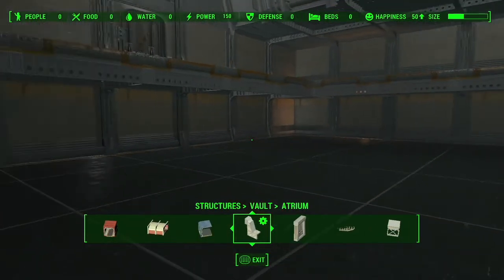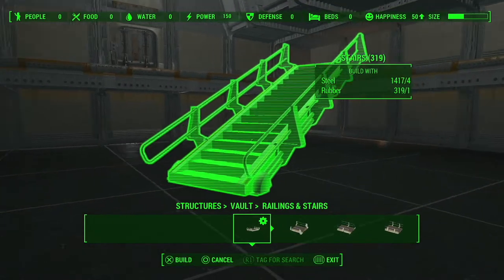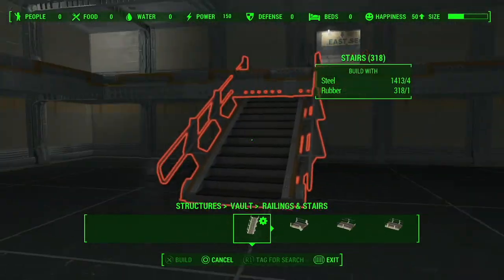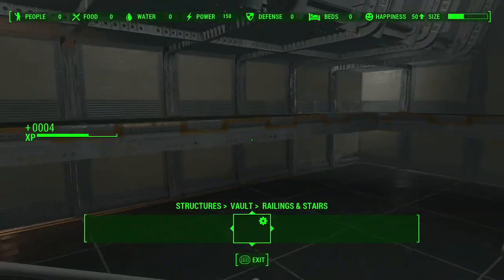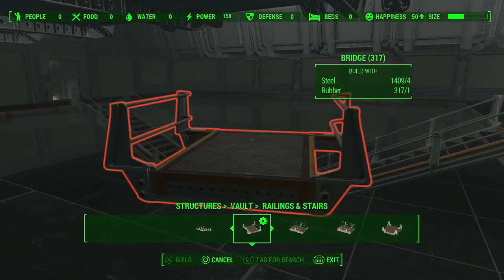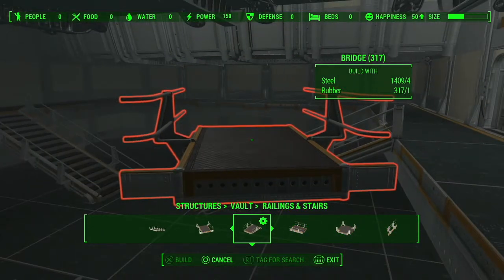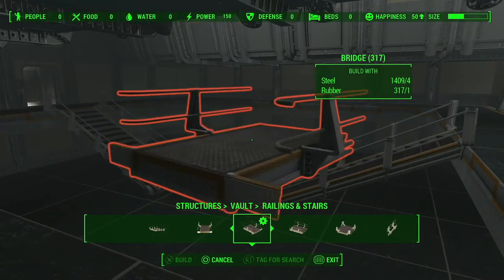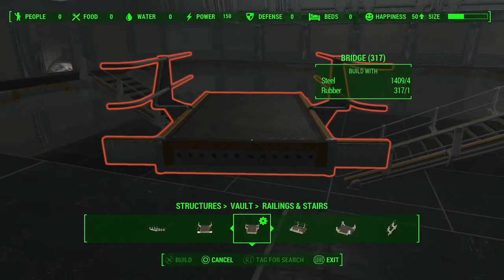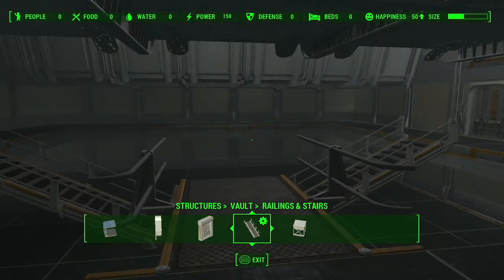The last part of the build is how you want to do it. For me, I like to have a staircase by the entrance and then by the overseer's window. I like to have a bridge going across the middle. Find the bridge that has the poles sticking out and place it in the middle - one, two, three, bridge, one, two, three.